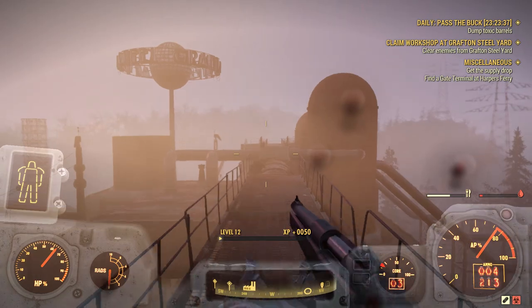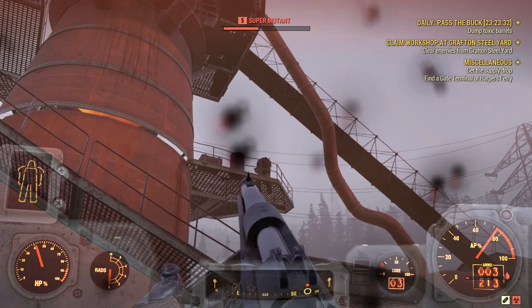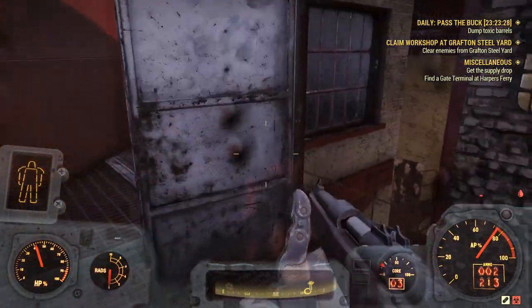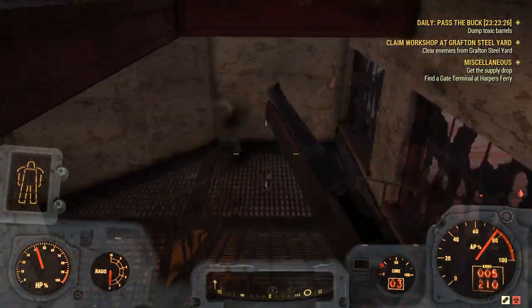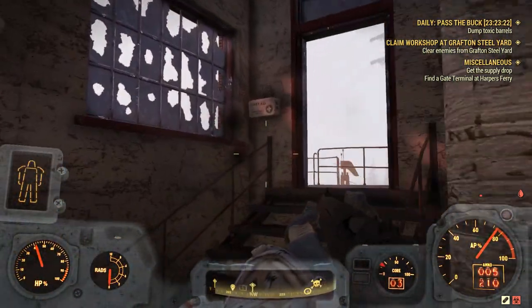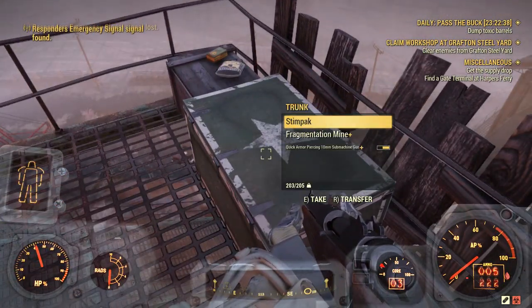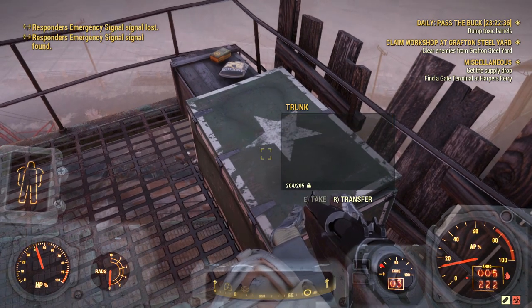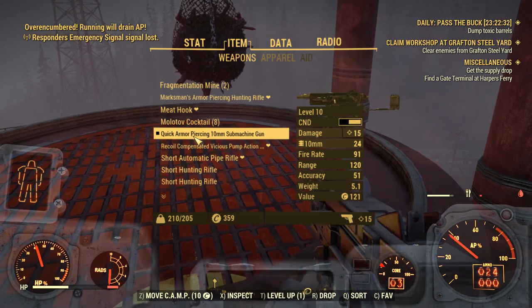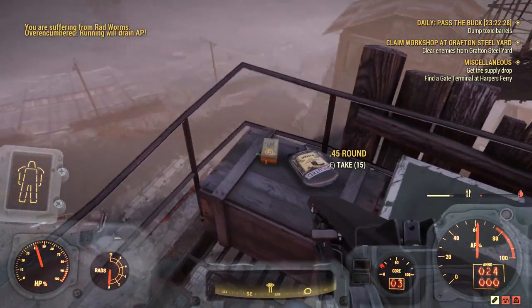We're just completing the Grafton Steel Mill area and I'm assuming the good loot is going to be at the top. Making my way up — you also unlock the workbench here. In the big chest, we've got a submachine gun: quick armor piercing, 10 millimeter submachine gun. That's the first time I've seen one of these. Pretty awesome.